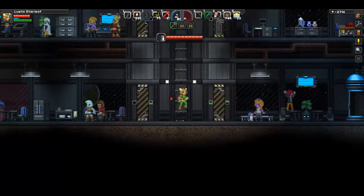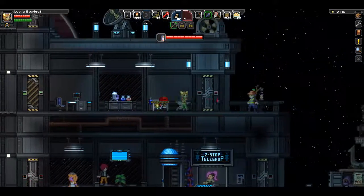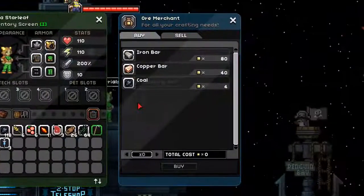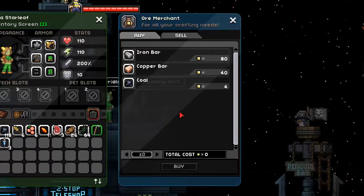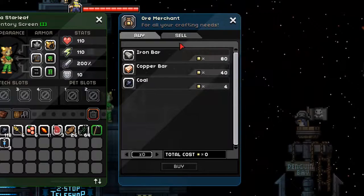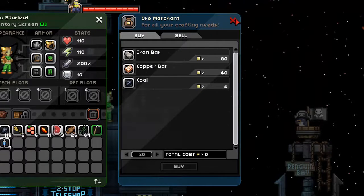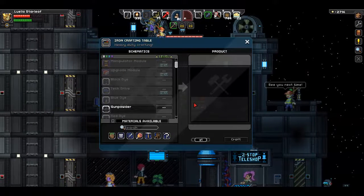If we continue on through the outpost heading up to the second floor and go all the way to the right, this guy — the ore merchant — will sell you iron bars, copper bars, and coal, and you can also sell things to him as well. That's a nice option if you spend a lot of time mining or have an excess of equipment.